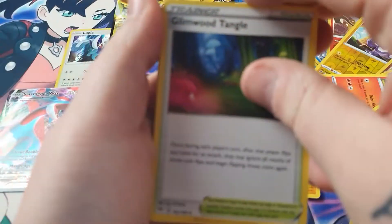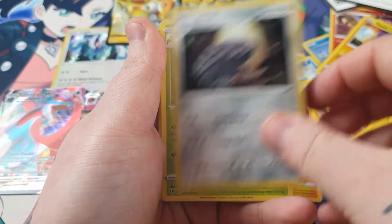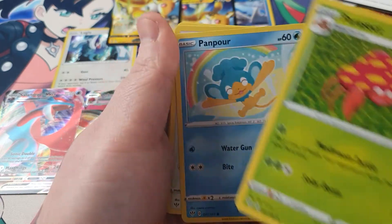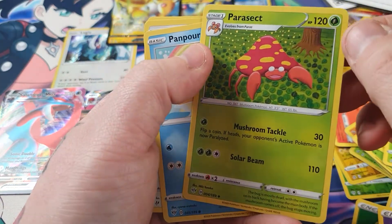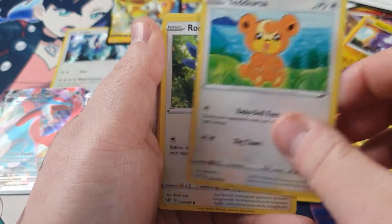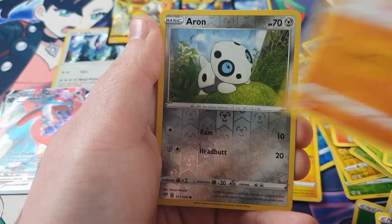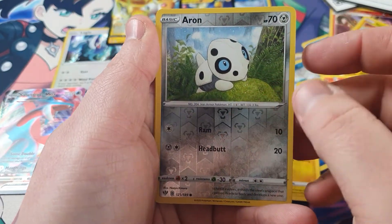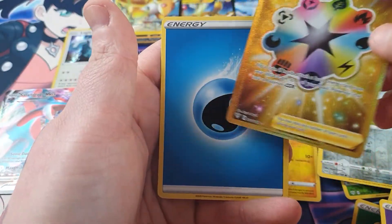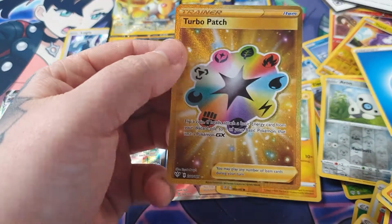Let's hope for some last pack magic. Come on, get in focus camera. We've got Flitchling, Larvitar, Passimian, Pumpkaboo. It's just crazy that back in the base set this would be a rare card and now it's just uncommon. A Tortera, Roggenrola, Torchic, Trapinch — we have a rare rare Iron, and oh yes — what a way to end it! A gold rare Turbo Patch!